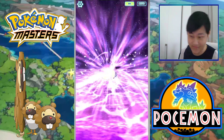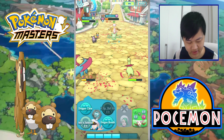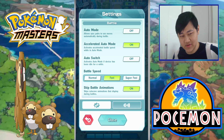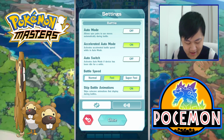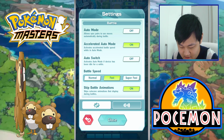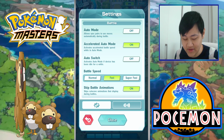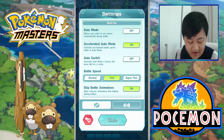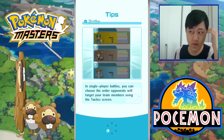Wallace can definitely take a lot of hits. I'd say he's honestly just one of the best tanks in the game — nonstop healing when he's low, when he syncs, when he waits for special attacks, and when he uses any attacking move. He has 740 HP, good special defense, and 20% damage reduction on physical attacks. He can also reflect burn from Will-O-Wisp to cut the opponent's physical attack. Wallace is fantastic.